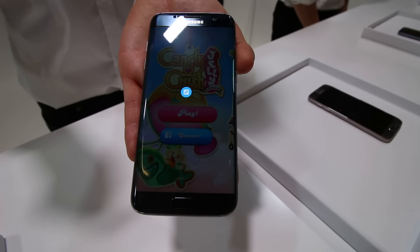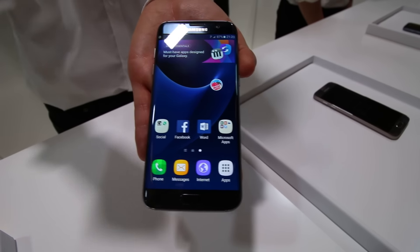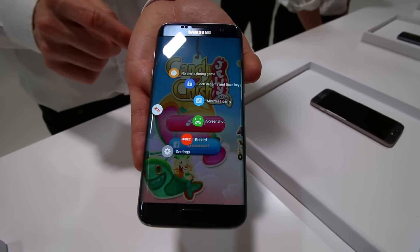Minimize Game turns it into a little bubble, so you can go and multitask, put it anywhere, do some other things, and jump right back into the game — kind of like Facebook chat bubbles.